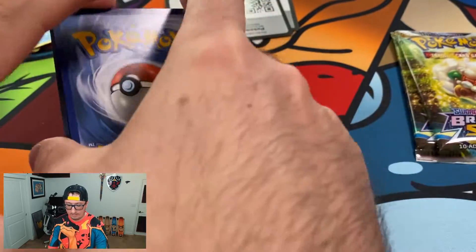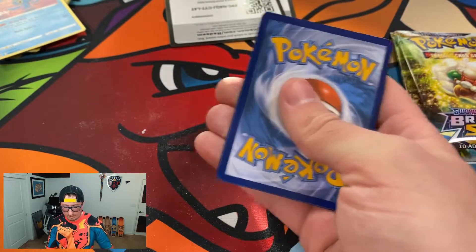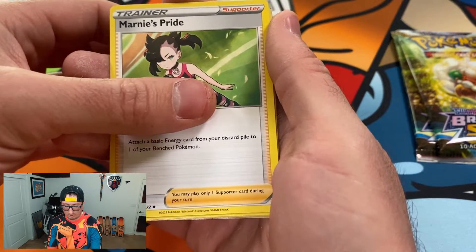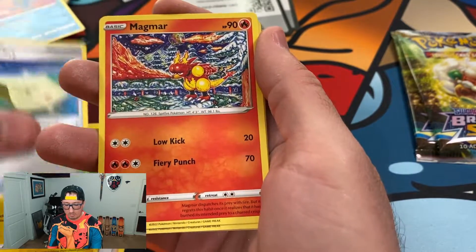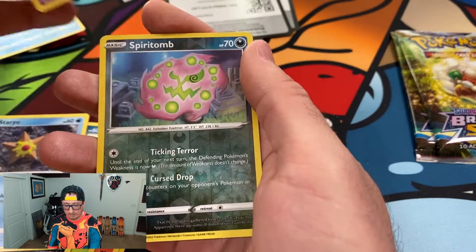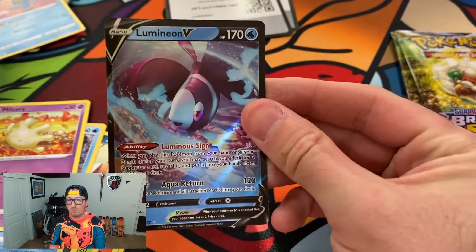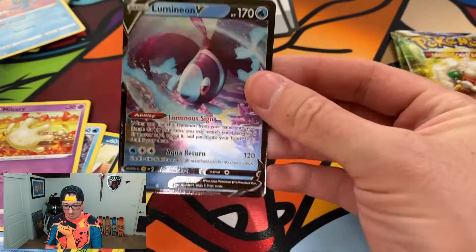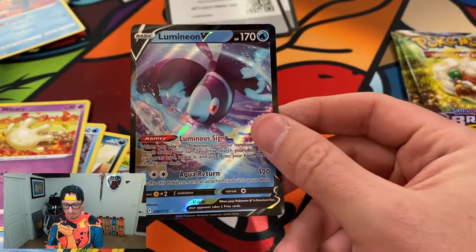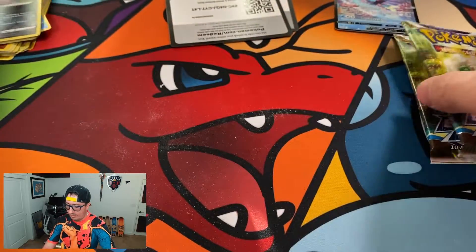Pack three has one of these V-Star cards, so maybe we get something lucky there. We have a Marnie's Pride, Pachirisu, Blunder Policy, Magmar, Burmy, Impidimp again, Staryu, Milsuri. We have a Reverse Holo Spiritome, and we have a Lumineon V. So we have our first Ultra of the mix — I can't complain about that. I wish it was a more iconic Pokémon, but still, it's an Ultra.